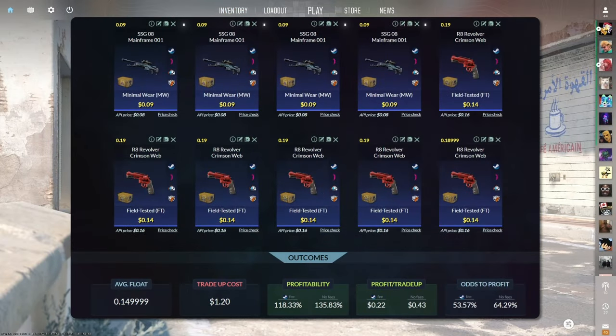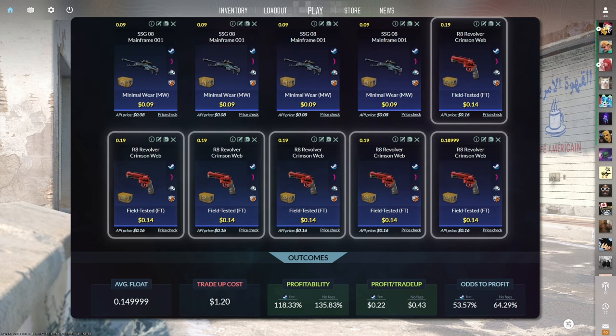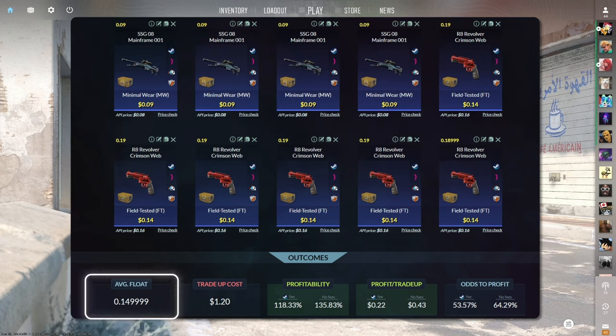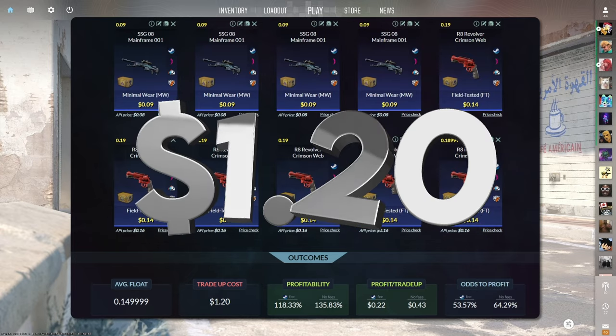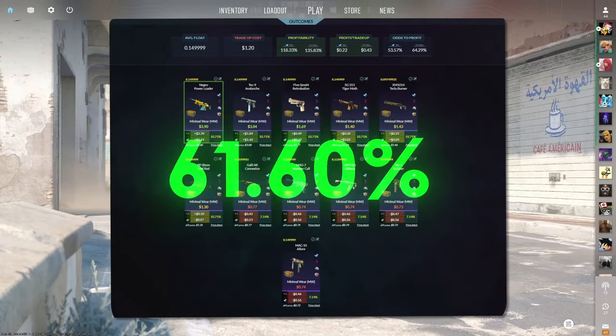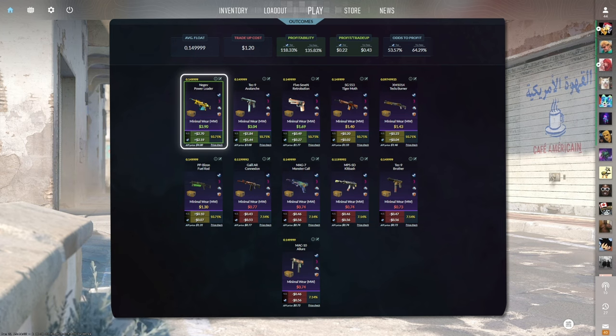The seventh tradeup consists of 4 minimal wear mil-spec skins from the Fracture case and 6 field-tested mil-spec skins from the Revolver case, below a 0.15 average float. Keep the Fracture skins below 0.09 and the Revolver skins below 0.19. Make sure to get the Fracture skins for $0.09 or less and the Revolver skins for $0.14 or less. This tradeup costs $1.20 total and has a 118.33% profitability after Steam fees with a 53.57% chance to profit. Five of the 11 outcomes are profitable, with the minimal wear Negev Power Loader easily being the best at over $2 of profit.